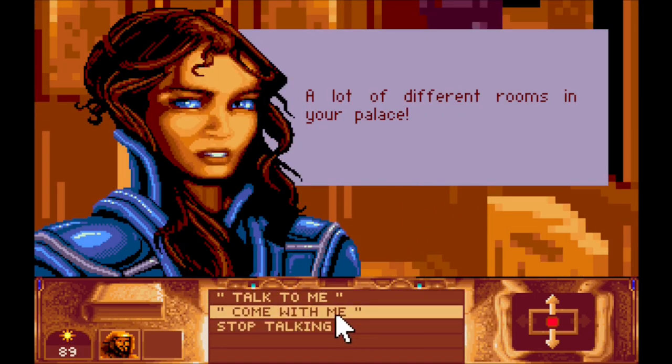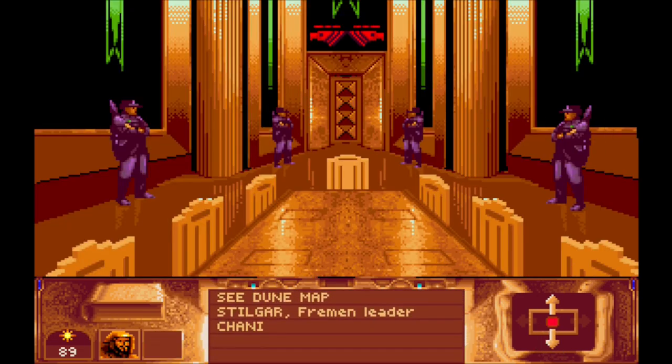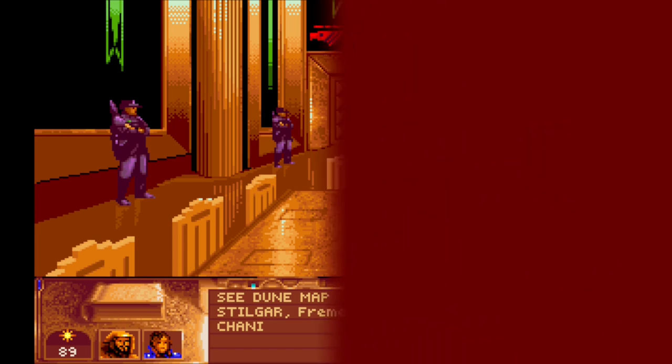Let's get Chani back with us. 'A lot of different rooms in your palace - come with me.' We'll end in the banquet hall for this episode. Thank you very much for joining me - I'm excited and interested as to what's going to happen now. It feels like I was expecting a big plot shift again, but I don't think we're going to get one until the very end of the game. We'll keep plugging away with our strategy. Thank you very much for joining me, and until next time, take care, bye-bye!